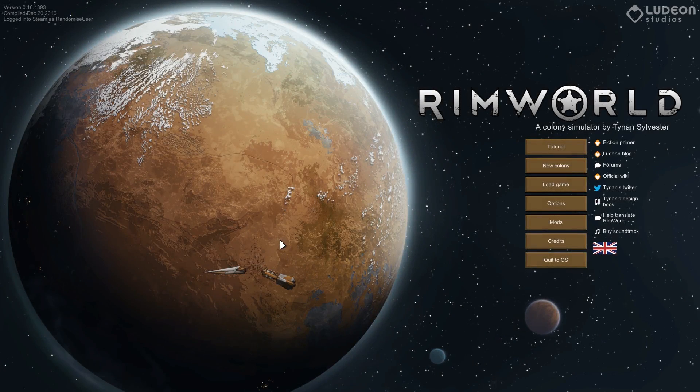Oh the horror, the eldritch horror! Today we're going to play some modded RimWorld Alpha 16 using the Call of Cthulhu mod system. It's several mods all packaged into one: the Cults pack, the Realistic Darkness pack, the HP Lovecraft storyteller, some Industrial Age objects, factions, and cosmic horrors.